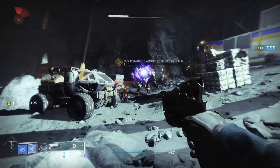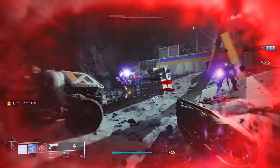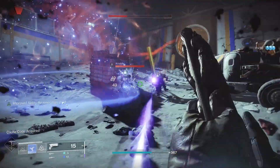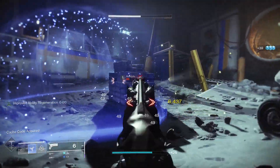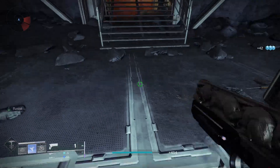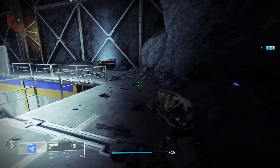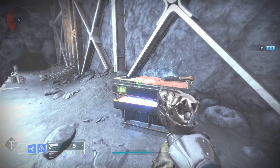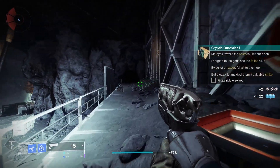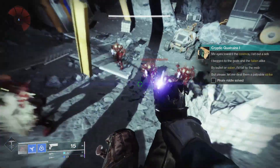Step two has another riddle: 'Behind in the harbour, their sorrow was real. They lost what I'd taken, my heart filled with fear. From cruel revelation, the dawn would reveal. A chest broken, barren, and me nowhere near.' Looking at the highlighted text, you've got harbour, sorrow, lost, revelation, and chest. Therefore, head on over to the K1 Revelation Lost Sector, which you can find in Sorrows Harbour. Run through the Lost Sector, defeat the boss at the end, and the next step will open up.